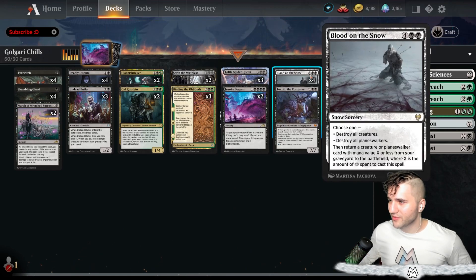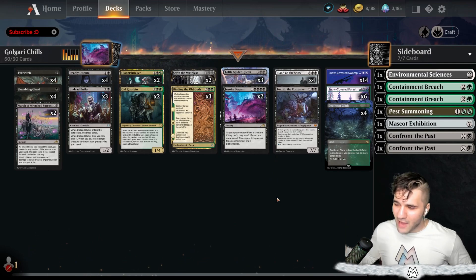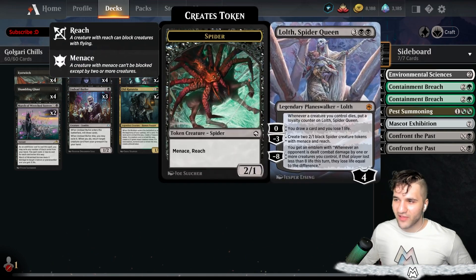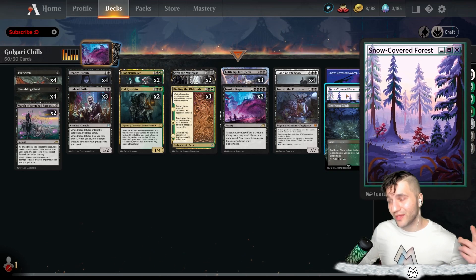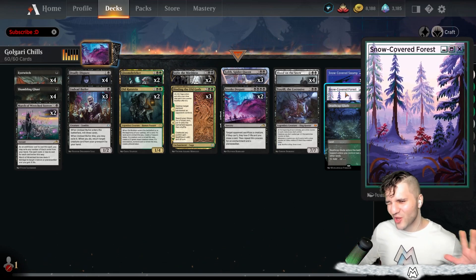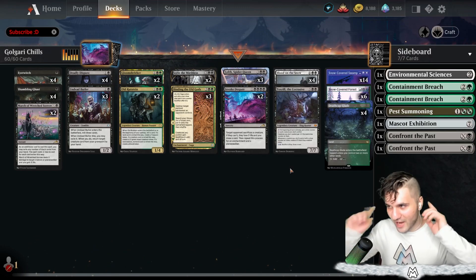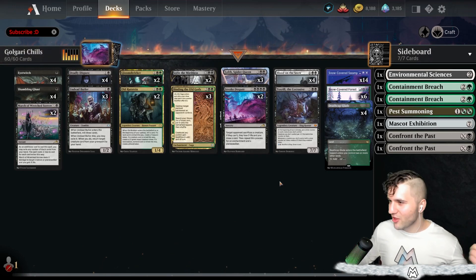I'm running Sorin because why not — running Blood on the Snow. You can always retrieve back a Sorin for pretty much nothing. I'm not running any of the Legendary Lands because we want to commit to Blood on the Snow. If you ever need to have a Lolth or a Sorin in the graveyard and need the Snow Land to count, we kind of need that. The Deathcap Glade is in there for consistency purposes, but no Legendary Lands — we just really want to be careful with our Snow Lands. Let's grab our jackets and take this chilly Golgari deck and vanquish some enemies.